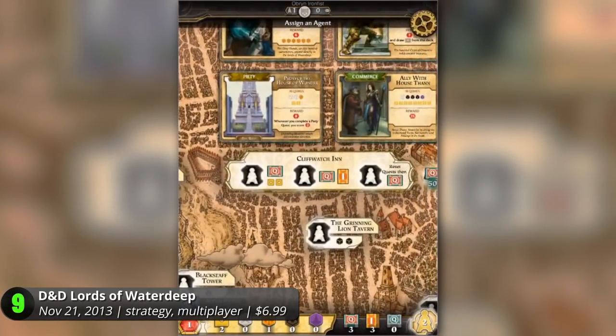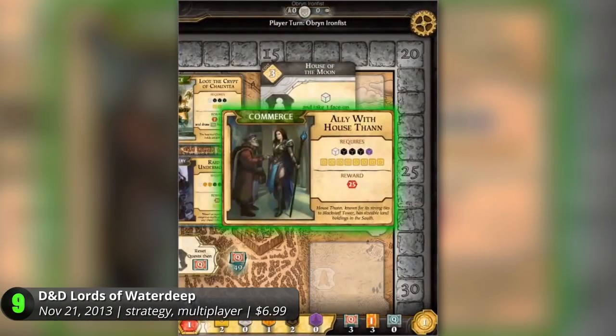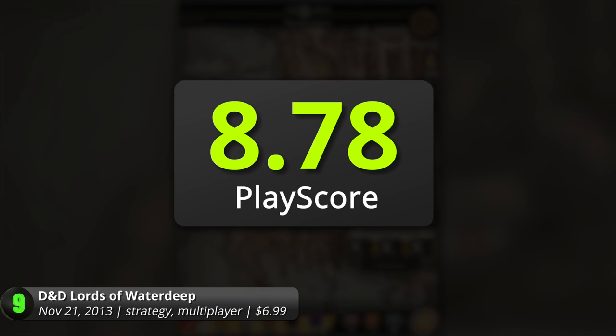Work around your given lord's features and make sure your nosy opponents don't block your path to victory. Collect resources, create buildings, and choose your moves wisely. There is much in store for you, with the addition of new expansions that add more depth to its layered gameplay. It has a PlayScore of 8.78.